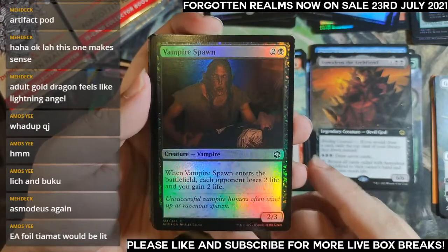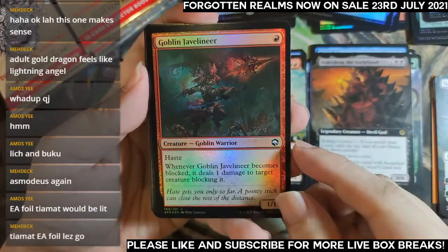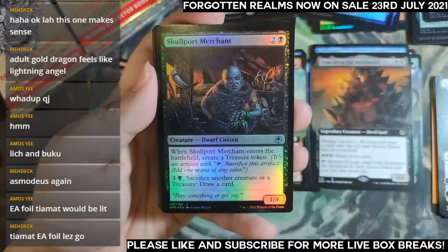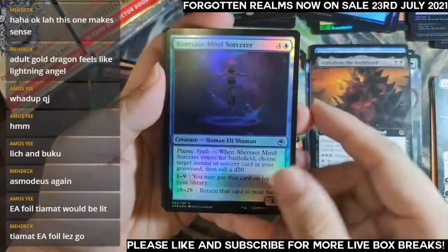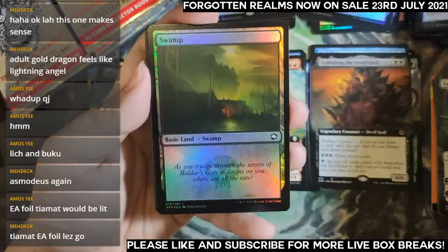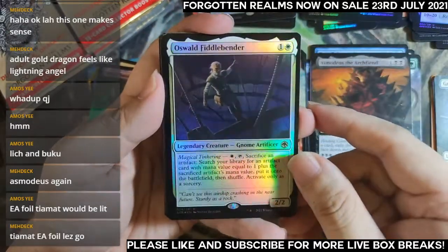You're going to lose two life and gain two life. Goblin Javelin — this is a very cool card, the art is great. One mana, 1/1, haste. Skullport Merchant, Aberrant Mind Sorcerer. Orswirl Fiddlebender is my foil rare.